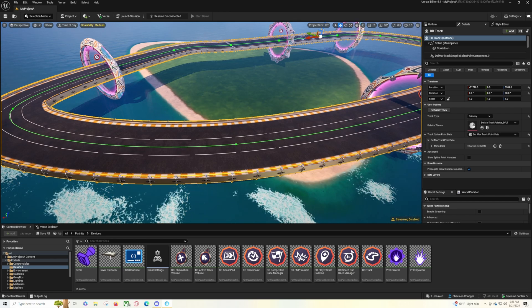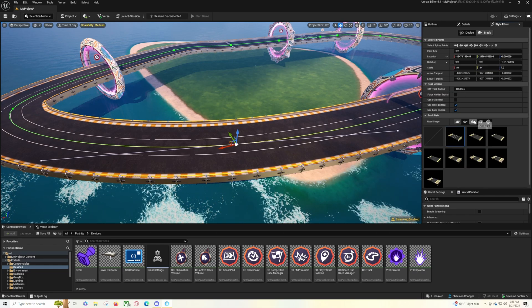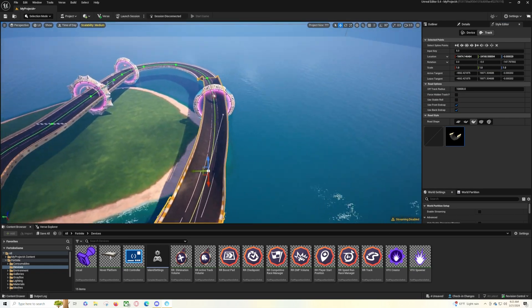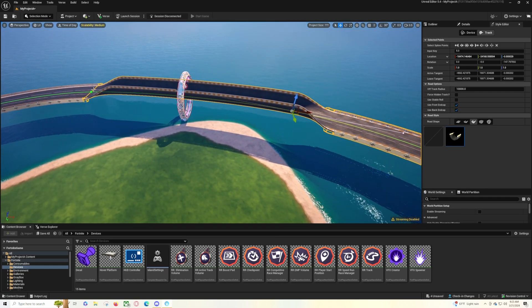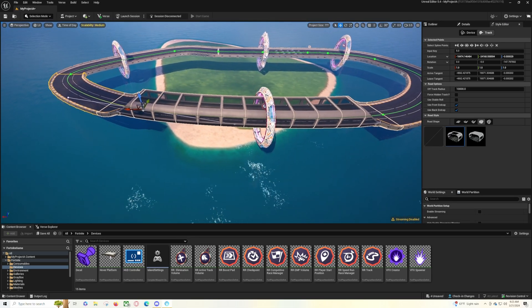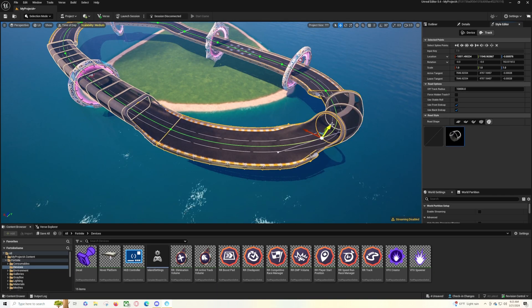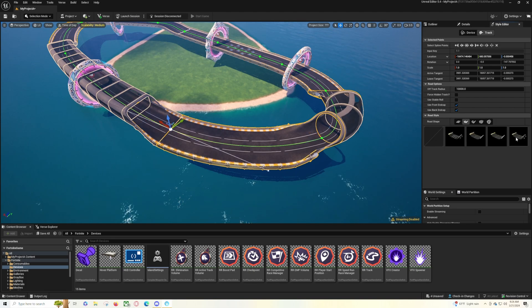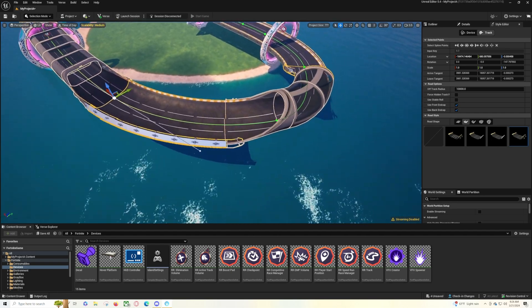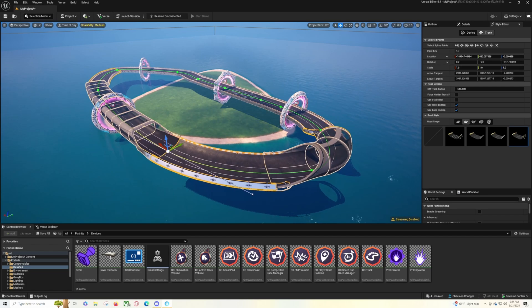Another thing: you can change the track style. Click on a spline point, go to the style editor, then Track, and you can change how the track looks. The style applies from one point to the next, so you need multiple points within long sections if you want different styles. For example, you could make one section a full circle track and the next section a half-pipe.